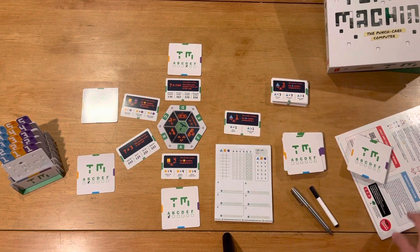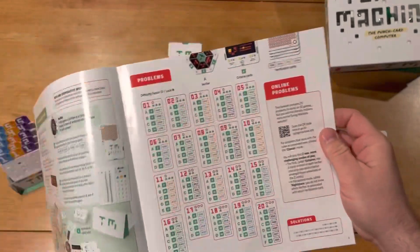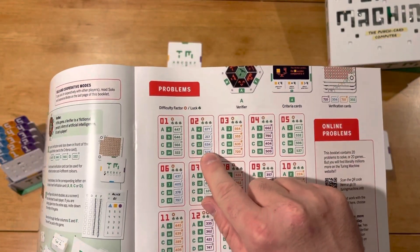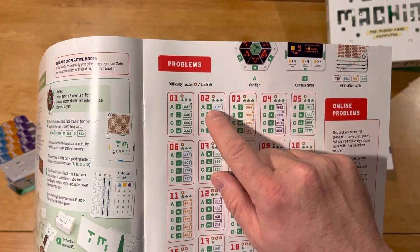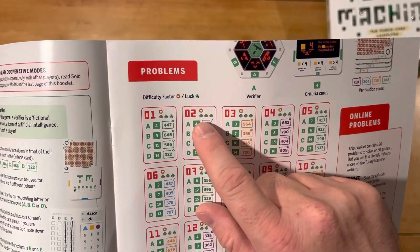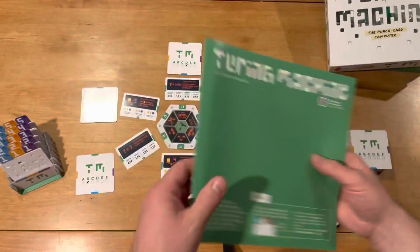When you set up a puzzle, it will tell you which verifiers to use. I'll just give you an example — this is puzzle number two. It says use verifier 4, 9, 13, and 17 in spots A, B, C, and D. And the corresponding cards for A, B, C, and D need to be those cards in the blue section. So you look at the blue section, find exactly which one that is, and mark off A, B, C, and D. If you're doing a more complicated situation, you'd also have E and F, but in this case we don't.